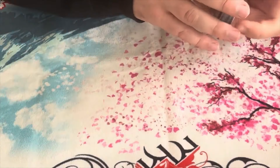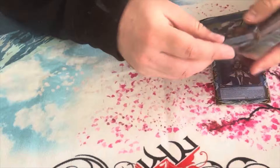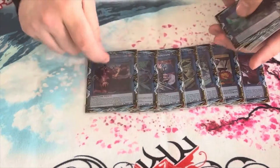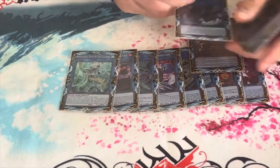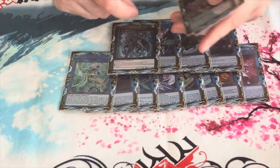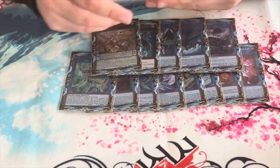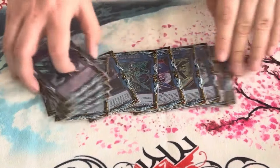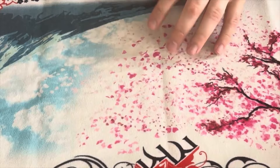For the extra deck: one Beyond the Pendulum, one Cross Sheep, one IP Masquerena, one SP Little Knight, one Exceed the Pendulum, one Trigate Wizard, one Princess, one Appaloosa, one Amberwell, one World Chalice Atlantis, one Firewall, Number 60, one Draco — that's the 15th card — one Ignister, and one Dydknister. Pretty standard.